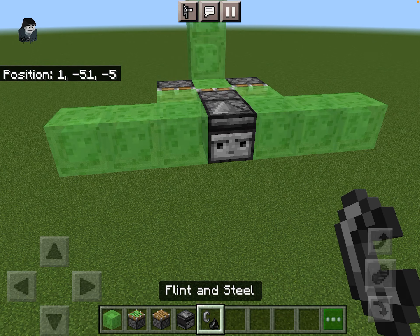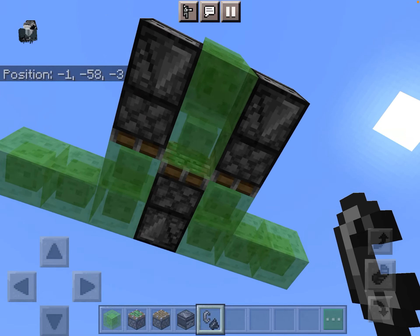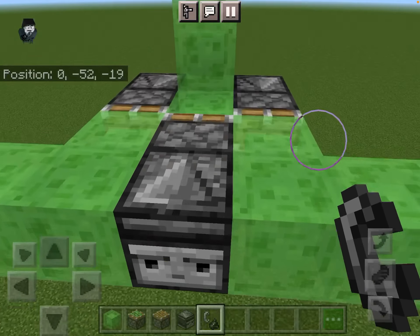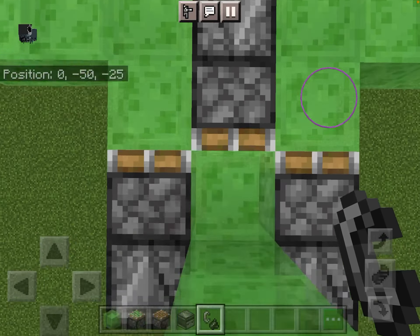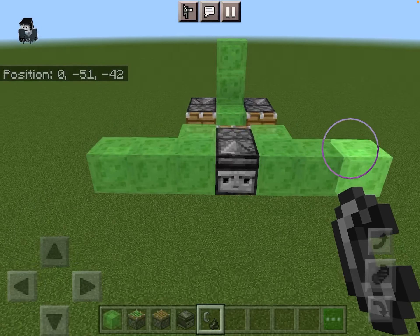Now let's test it. We need some flint and steel to activate this, and we're off. You can't really sit on it so you just get launched off — you have to be constantly moving while you're on it.